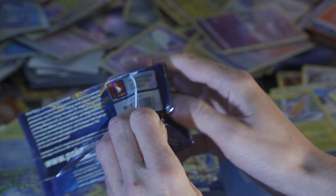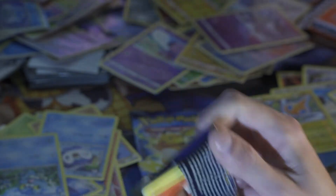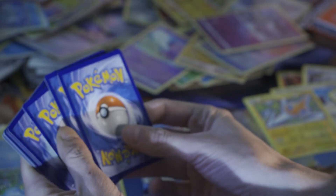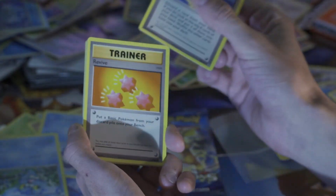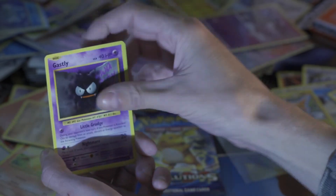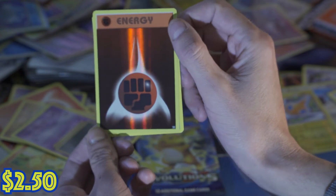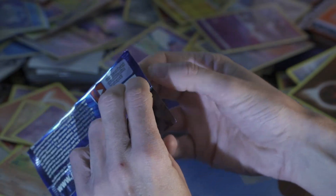Evolutions Pack 1 — you know what we want. Either version would be cool, reverse or the regular. Three to the front. Misty's Determination, Revive, Clefairy, Energy, Voltorb, Charmander, Diglett, Gastly, Fighting Energy reverse holo, and a Farfetch'd. Damn.